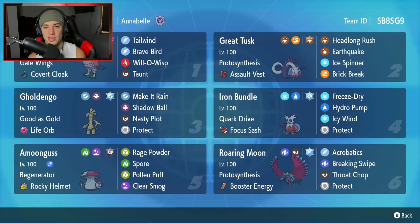We got Talonflame to get us started here with today's team preview. Top left hand corner we got Gale Wings and the Covert Cloak as its item. Rocking with Tailwind for speed control, Brave Bird for some nice big stab damage, Will-O-Wisp for burns, and Taunt to taunt opposing support mons.